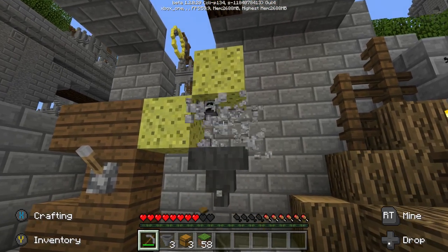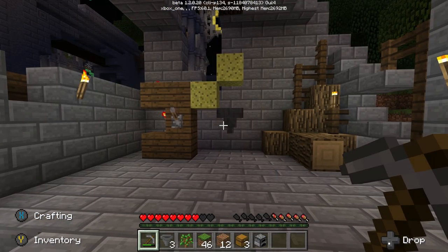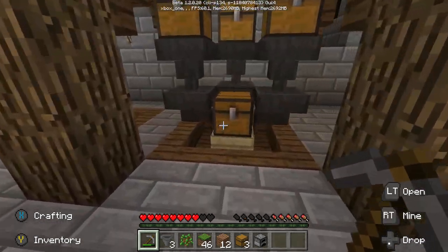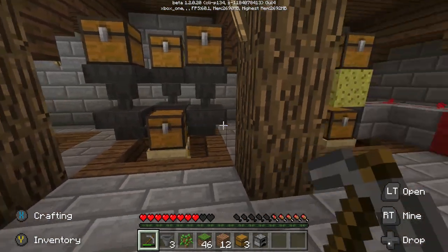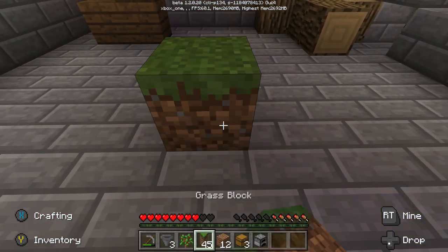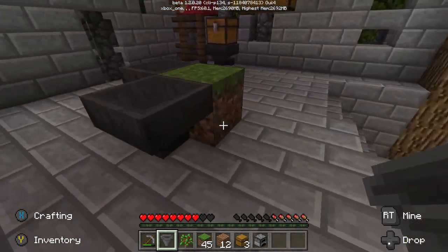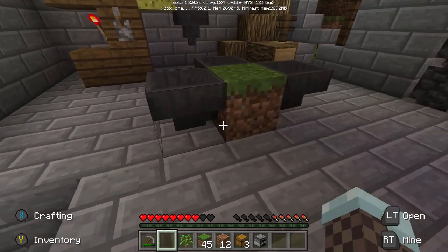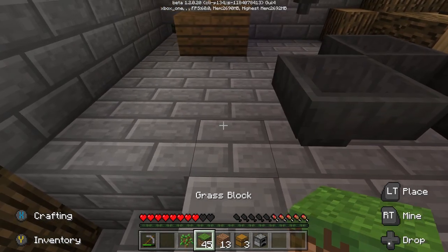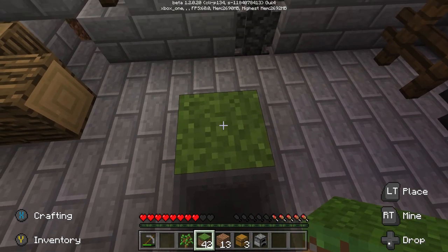Here's the furnace — just grab it out of there. Instead of using all those hoppers, you can go over here, break that chest, place the furnace there, and you should get the achievement from that. But if you're not doing it that way, place a block in the middle, then place three hoppers around it. Once placed, break that block, put the furnace there, then put a chest on top of each hopper so it all connects.